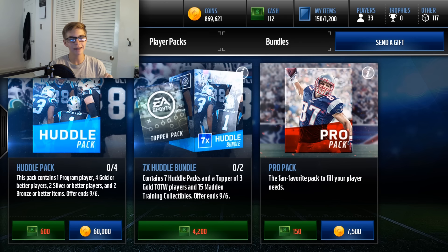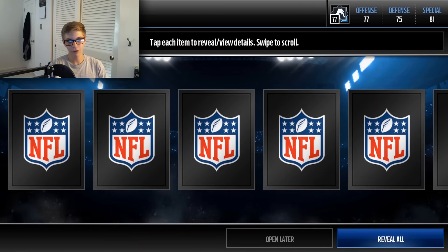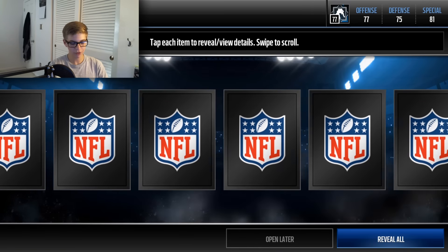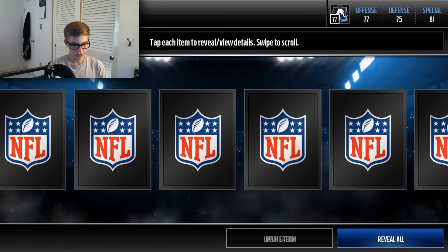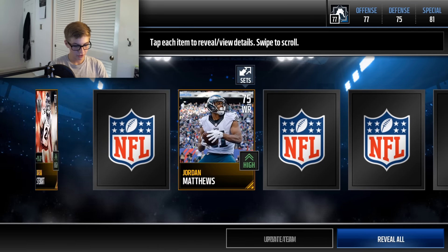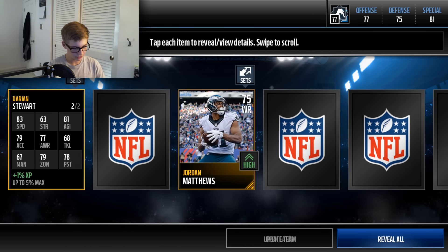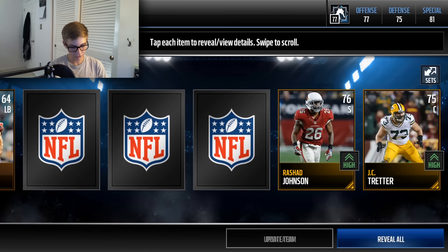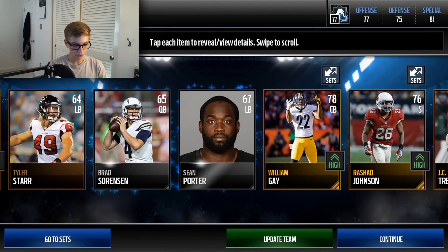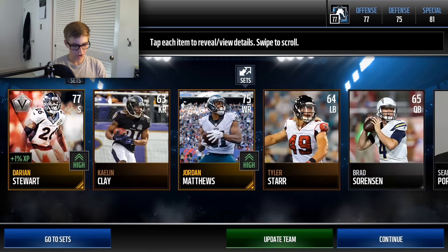Oh my god, dude. If we could pull an elite game changer or an elite program player, that would be sick. That's the only thing I actually want to pull from this pack — an elite game changer or an elite program player. Anything else, I really don't care. But any elite is fine by me. Oh — there's our program player, Darian Stewart, 77 overall safety. He's a veteran player. Not too happy with my pulls so far. We've got like 37s, 76, and 78. Holy crap. What a pack, boys. What a pack. So, god-awful pack. Let's move on to the second pack.